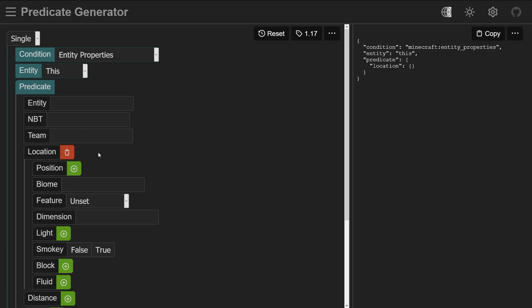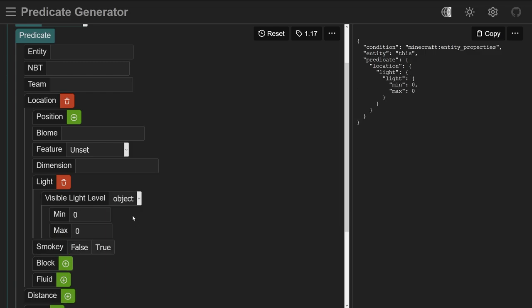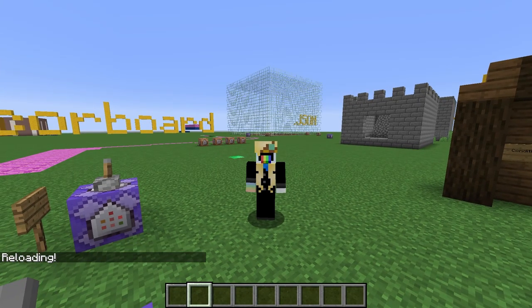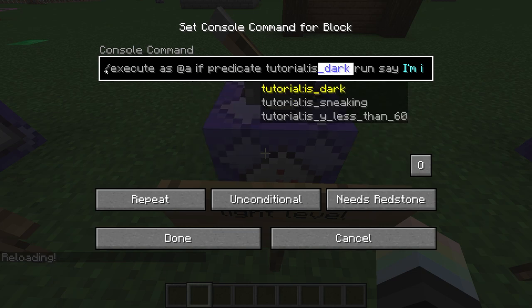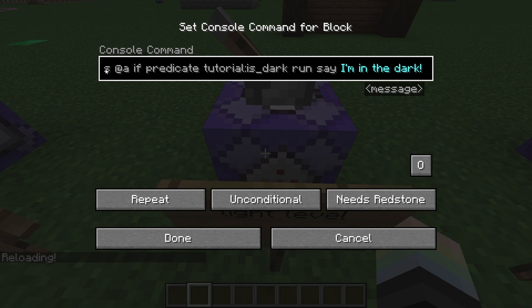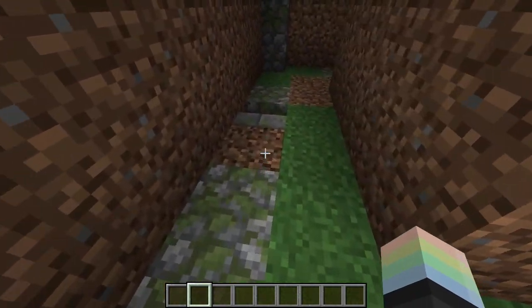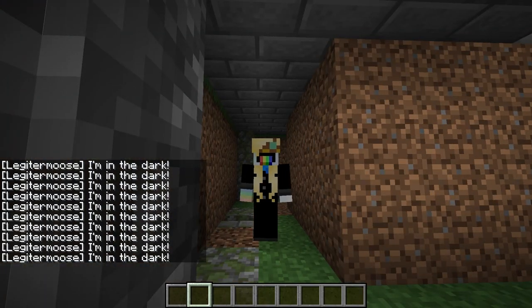Something else we can do with the location condition is detect light levels. Add a light condition and set it to 'object'. Now we can enter the min and max light we want to detect. I'll detect zero through seven, as that's what Minecraft considers dark for mob spawning. Added to the game and reloaded — here's our command: /execute as @a if predicate tutorial:is_dark run say I'm in the dark. Now if we go into my spooky dungeon, we should know when we're in the dark. And it works — very cool.